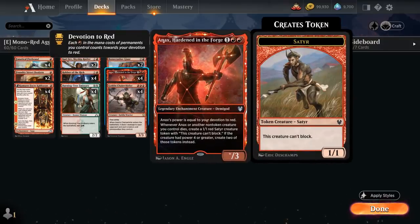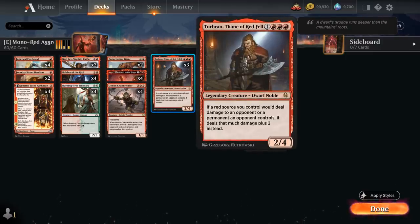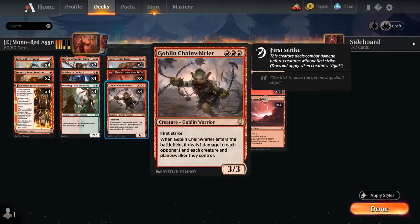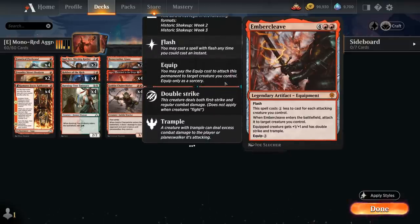Anax gets bigger the more Red Devotion we have, so he plays well with Karnsack Torbran, who adds triple Red Devotion as well as letting our red permanents output more damage. We've got Goblin Chainwhirler also adding triple Red Devotion and being great against various 1-toughness creatures from the Winota deck. And of course Embercleave can be a great finisher when paired with Anax or really any of our creatures.